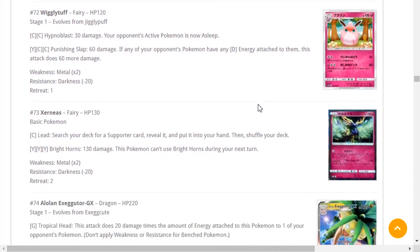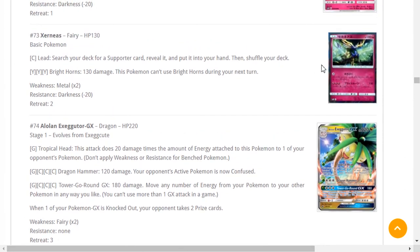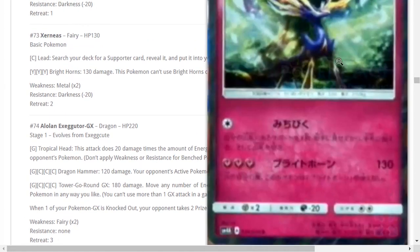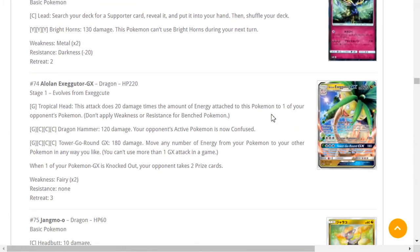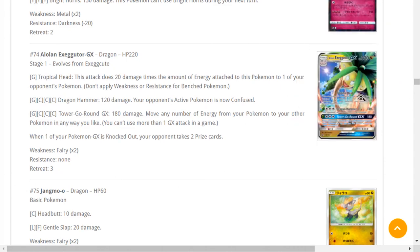Wigglytuff — plays the next one without sleep, Examines to find Dark Energy — moving on. Zeraora — Lead searches your deck for a Supporter card. The artwork looks interesting but it's blurry. Alolan Exeggutor GX — the Dragon-type Pokémon people really like. Tropical Head is probably the most interesting GX attack of these GX cards — it does 20 damage times the amount of energy attached to this Pokémon to one of your opponent's Pokémon.